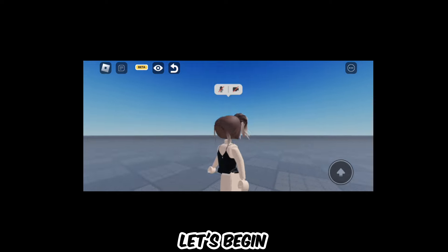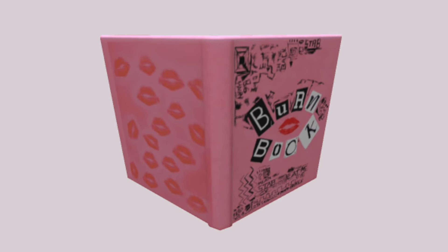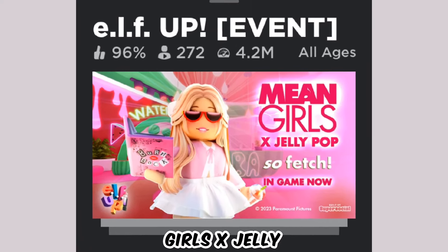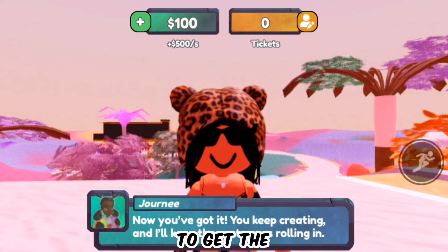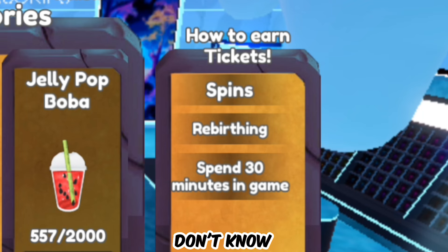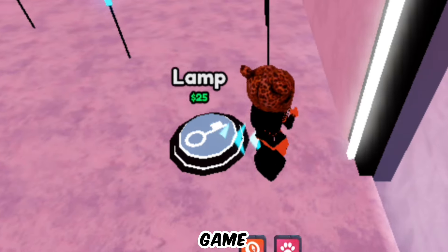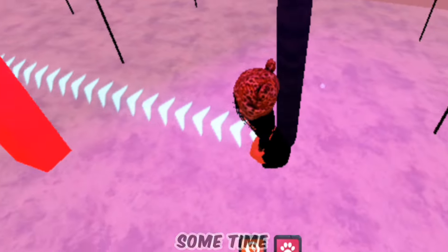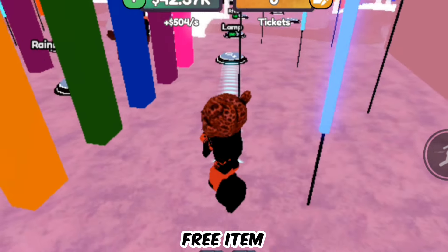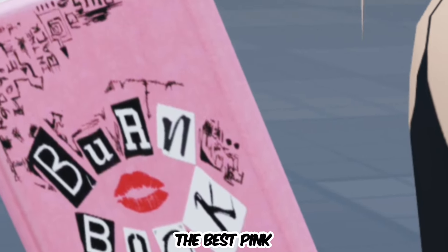Let's begin. Starting off with the first item, which is the Burn Book. The game you want to go to is the Mean Girls x Jelly Pop event. In order to get the Burn Book you will have to obtain 7,500 tickets. You can get tickets by spinning a wheel, rebirthing, or spending 30 minutes in the game. It is a tycoon game and it's definitely going to take some time. Once you have enough tickets, you can claim the free item in the shop.